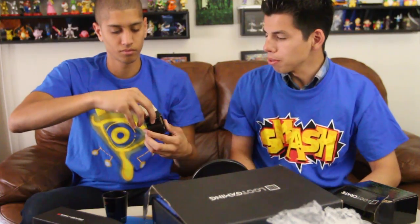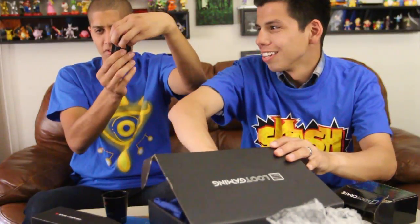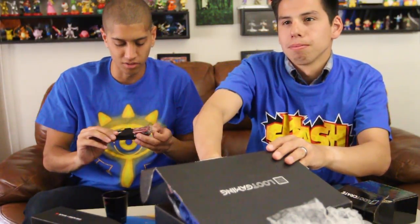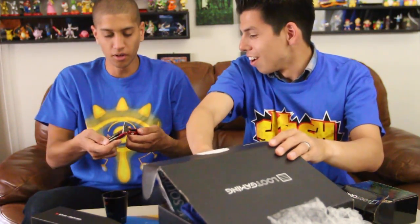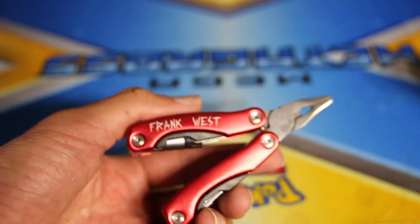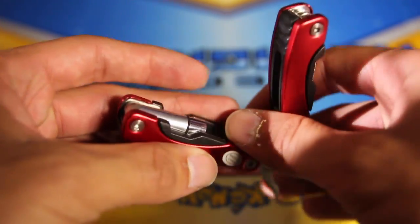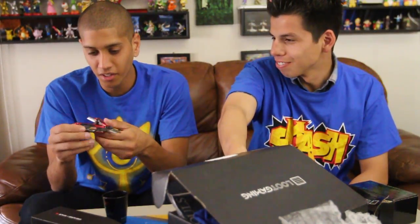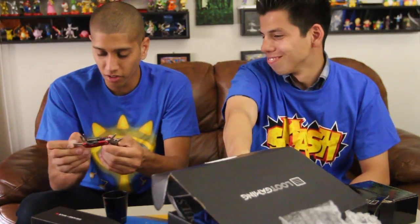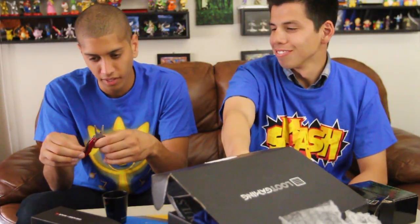So we have Dead Rising 4 from Capcom. It's pretty small but kind of heavy. There's a smaller box inside the box. It kind of looks like a battery for a camera. It's a Swiss Army-style multi-tool — you can clip toenails with that! Is this a flashlight? It is! Super cool. Finally, they're starting to have useful stuff. Dead Rising 4 is a survival game, so I see why they have something like this.